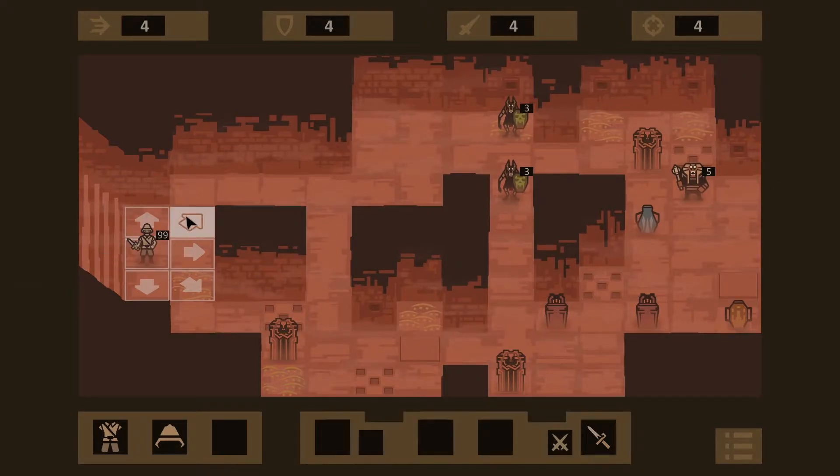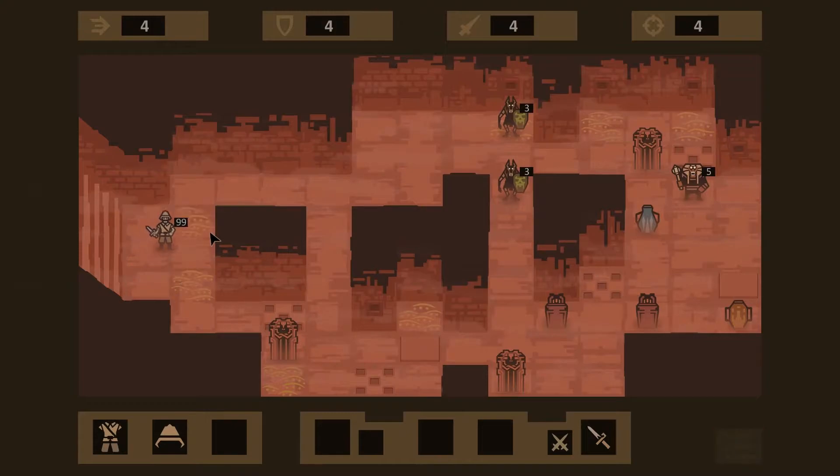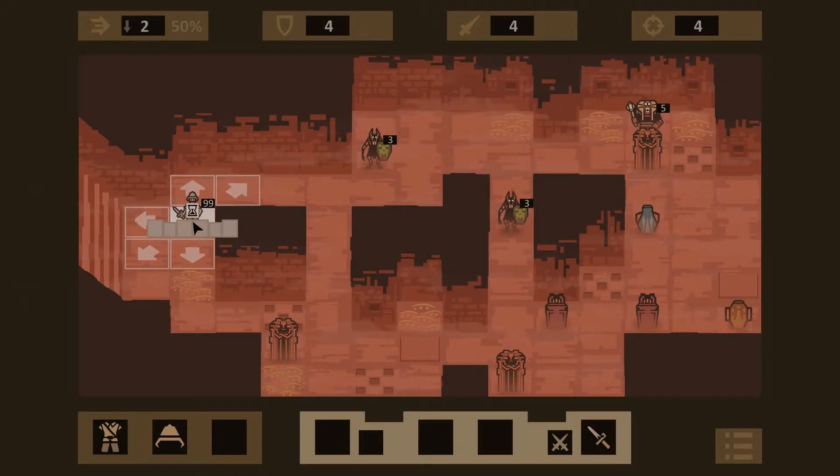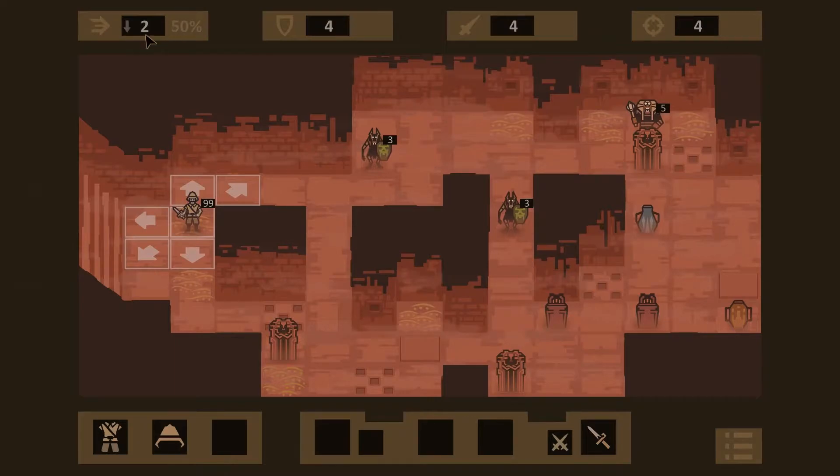So this is like wait a turn. We can go anywhere here — we have four movement, four armor, four attack, and I guess four range. I'm not a hundred percent sure which that one is. Let me just turn on my timer. So it is turn-based: we go and then the AI goes. We moved onto a sand tile and it reduced our movement by half.